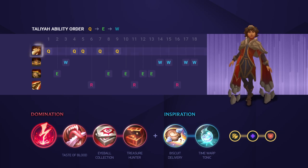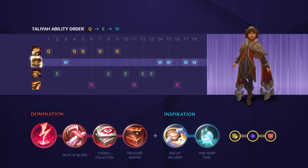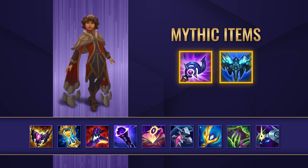For your skill order, you're going to want to max your Q first as this is your main damaging ability. After that, follow with your E and finally finish off with your W. In most lanes you'll want to start off with a Corrupting Potion and get that Lost Chapter as soon as possible to start working towards your mythic.